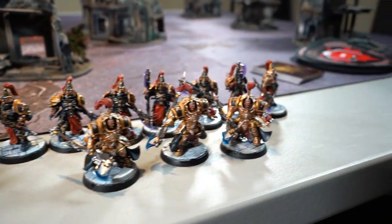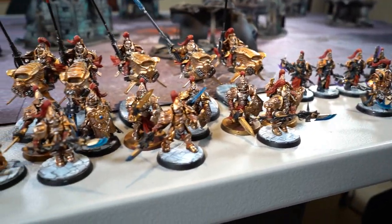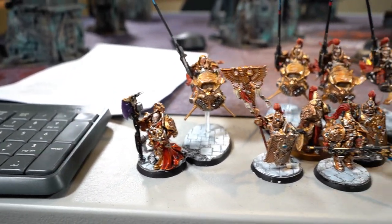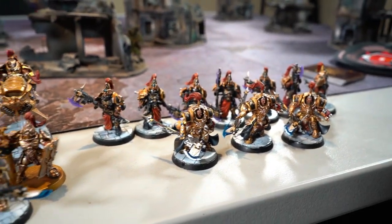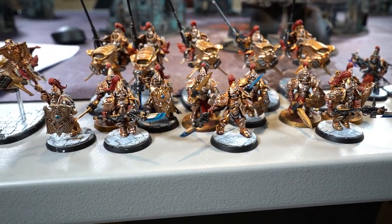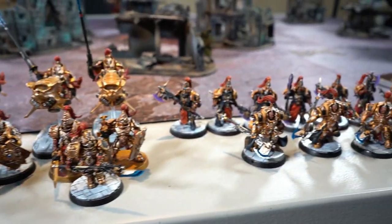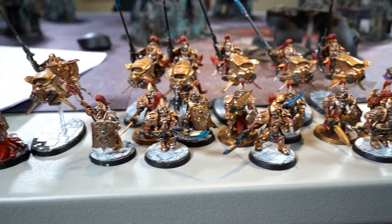Here's my experimental ETC Custodians list. Keep in mind for ETC there was no Forge World - that was recently voted on and voted down. Still no Forge World, which includes Custodians rules - annoying, but that's the way it is. No Forge World, no lenses, no index - we're stuck with the codex for ETC. Since we're stuck with the codex and got some nice points drops, I thought I'd run a battalion with some biker support because bikers are still really good in ETC where you have Maelstrom cards and progressive scoring.